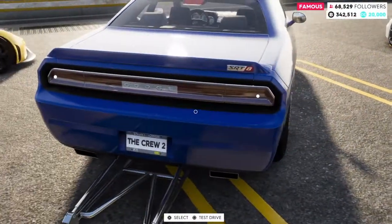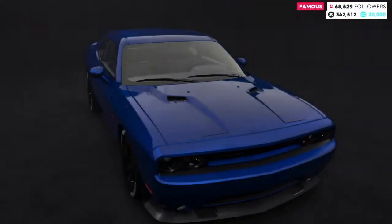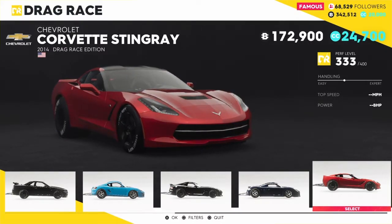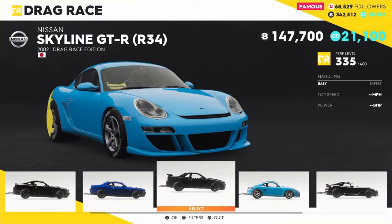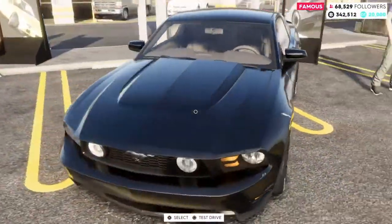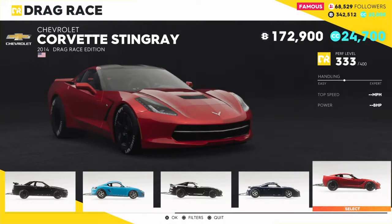So this is not the current generation Challenger. Do I want to go with this? Because I am going to be getting a Hellcat eventually. I mean, the Hellcat won't be a drag car, but do I really want two different Challengers? So I'm kind of leaning towards the C7, even though it's not really the best performance-wise. Could go with the Mustang, but I already have a Mustang. So do I really want to do that? Yeah, I think I'm going to go with the Corvette.